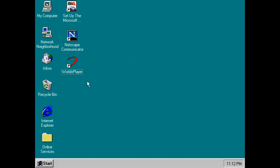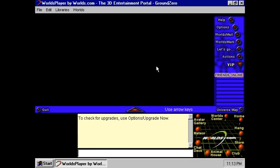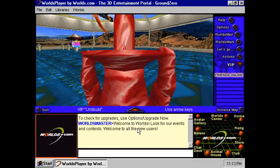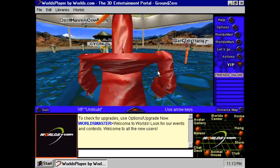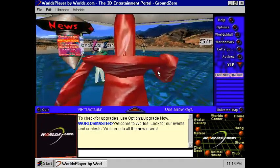The first difference I notice is it says 'Worlds Player' instead of 'WorldsPlayer by Worlds.com'. Let's start it up. This screen is a little different, then you get some music — it's kind of loud. So I'll sign up. It's kind of laggy at first, then it loads.